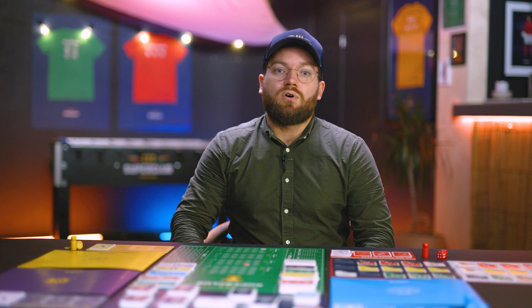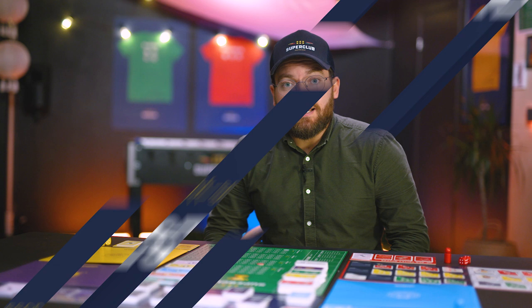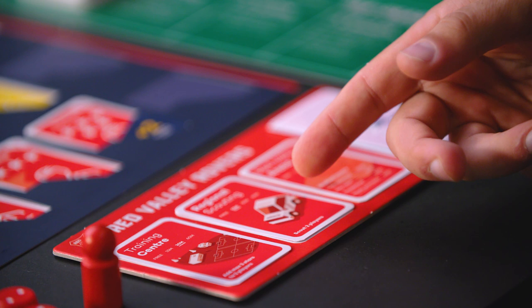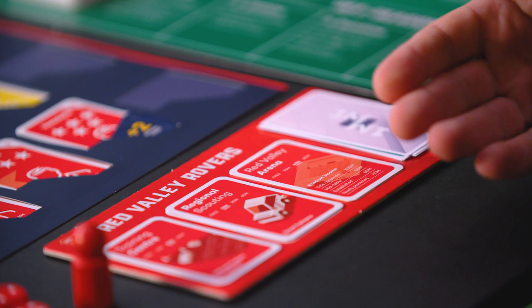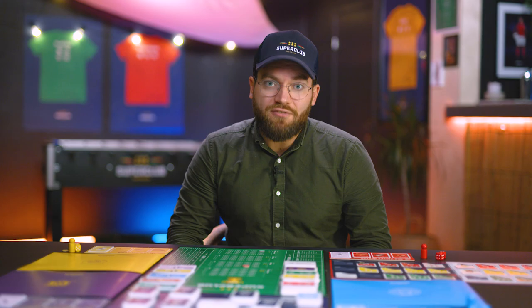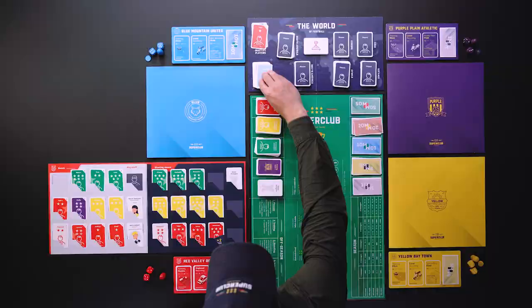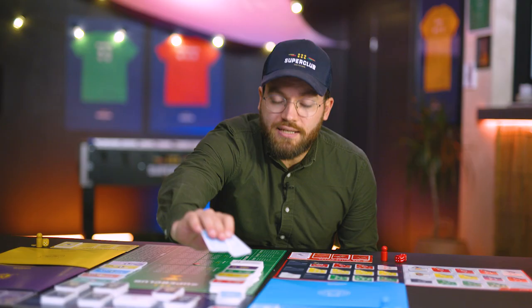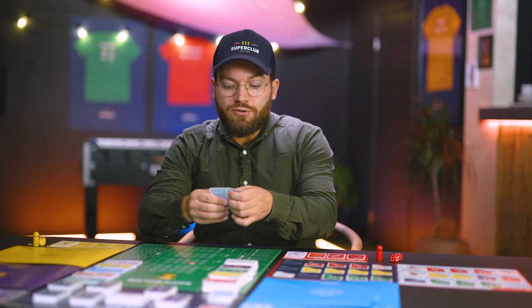The fourth stage of the off-season is investments — long-term investments. This is not where you strengthen your squad directly; you strengthen your club and your long-term chances for success. There are four things you can do, but you only have two actions. You can expand your training facilities, your scouting department, or your stadium. The training helps you train better, scouting helps you scout more players, and the stadium lets you make more money. You can also hire key staff members found on the World of Football board — you draw two key staff members and decide which one to sign.